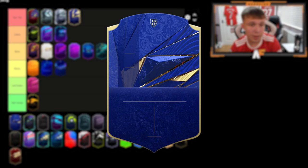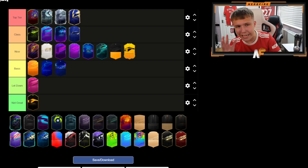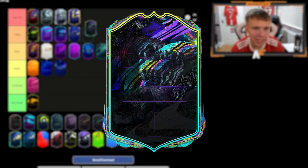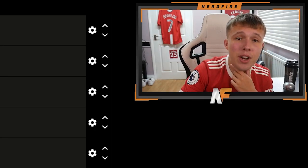Behind TOTY we have Team of the Year Honorable Mentions — I think I'll put it in Class, it's definitely worthy of that ranking but I don't think it quite reaches Top Tier. Next card up is Future Stars — it's going to be Class or Top Tier, but I think for me it's in Class. I preferred previous years' Future Stars cards — the first year's was probably one of my favorite card designs on any FIFA recently, and I don't think this year's is quite at Top Tier level.